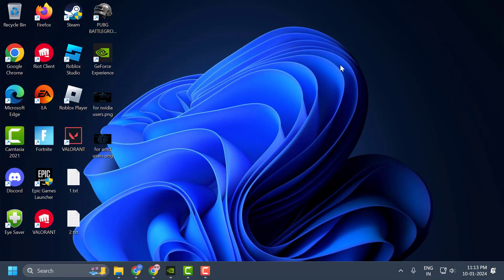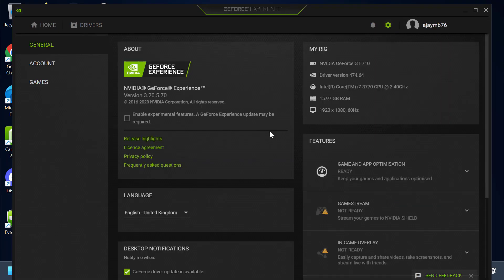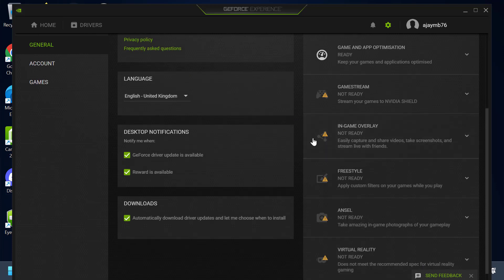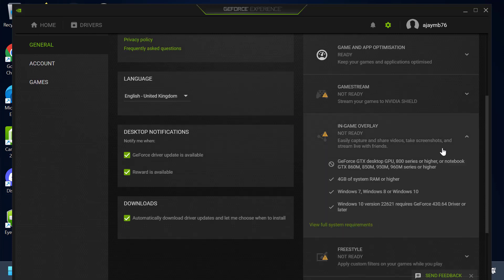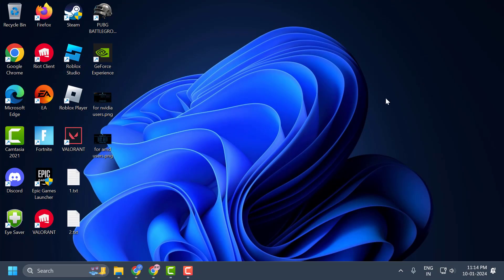Now you just need to turn off the NVIDIA overlay as well. To do this, open up GeForce Experience and click on the settings icon. In here you can see the option for In Game Overlay — you just need to toggle off the in-game overlay. After doing this, close it and launch the game to check if the problem is solved or not.